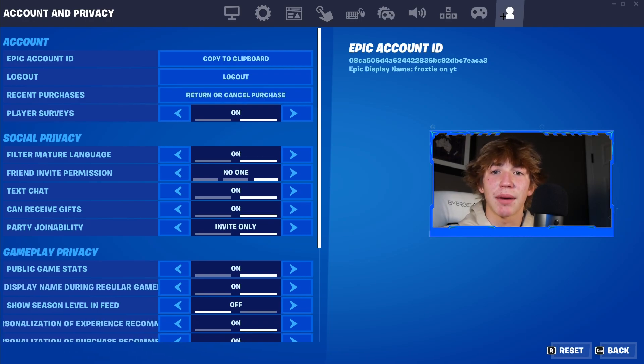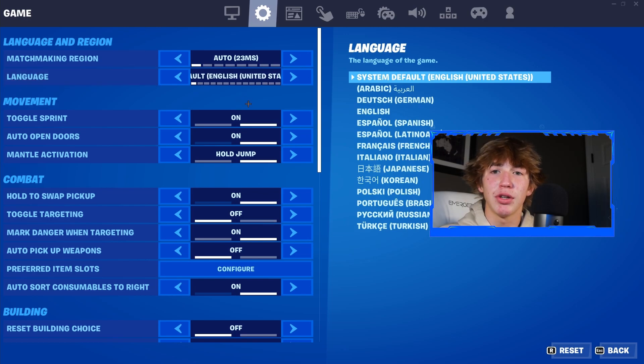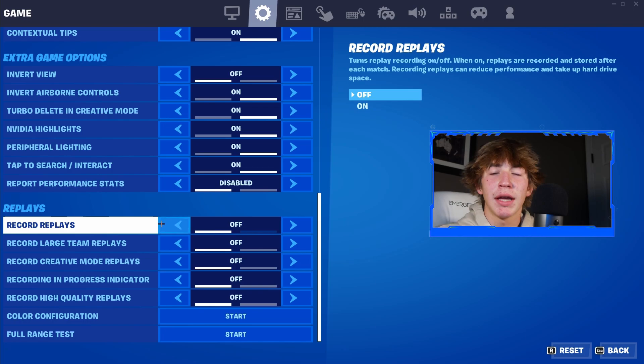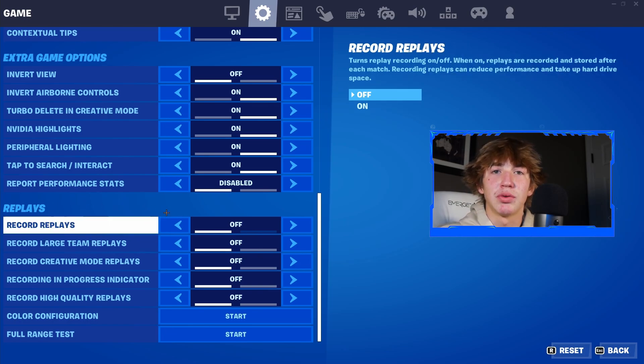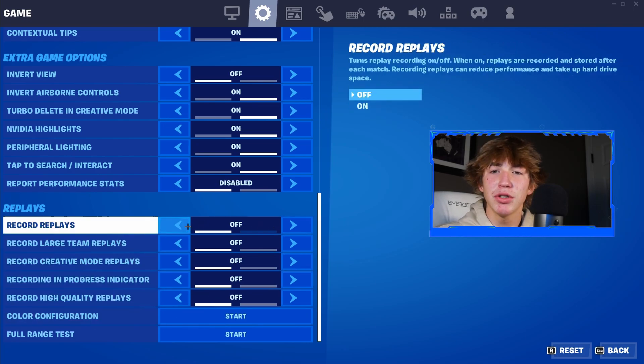Once you find all these different tabs, make your way down to the second tab, which is the Game tab. Once you're inside the Game tab, all you want to do is scroll down to the very bottom of this page, and from here find the section that says Replays. You should notice there's a total of five replay settings right below it.